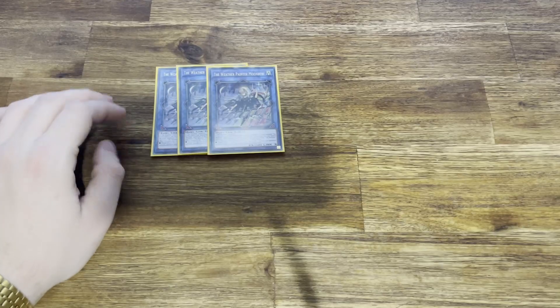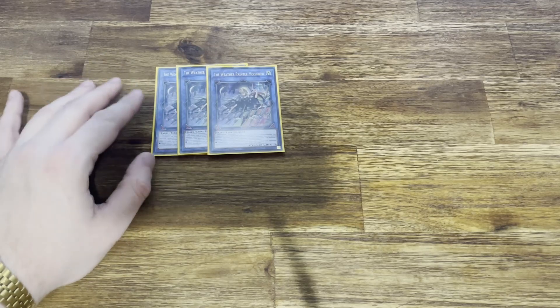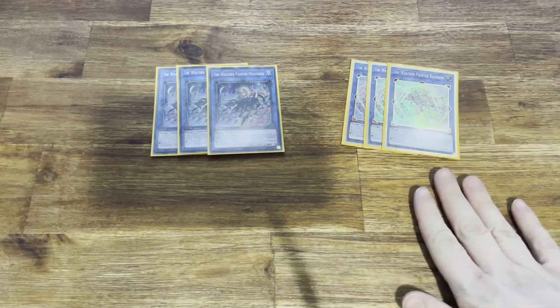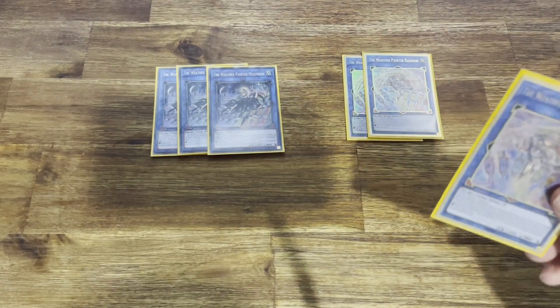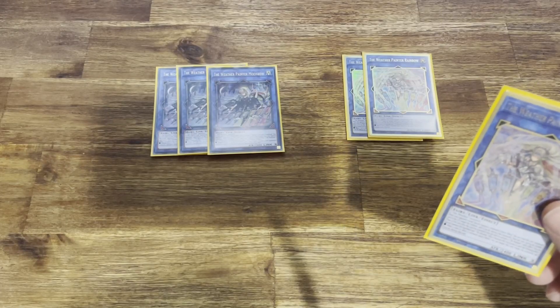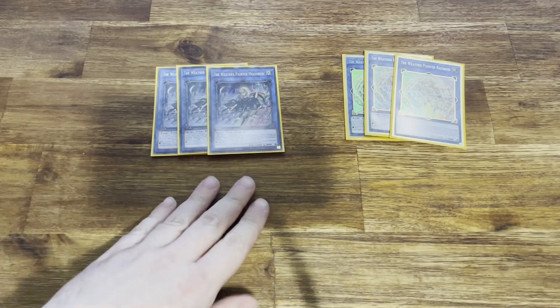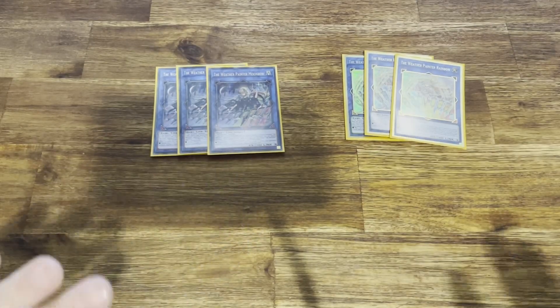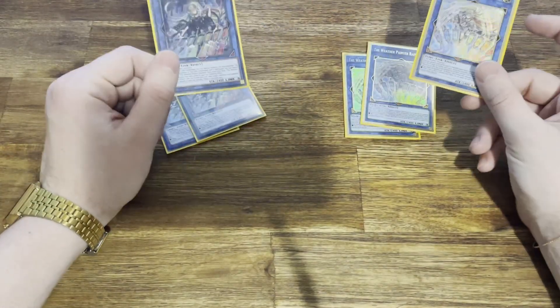Moonbow has a third effect — remember what I was saying about cards with three effects? So good. When Moonbow is destroyed by battle or card effects, it special summons Rainbow. Rainbow is really, really good — it's an omni negate. When your opponent would special summon, you can negate it, and when they activate a card effect, you can negate it. And similarly to the way canvas cards give effects above, the extra deck links give them below to whatever they point to. Whether I want to go into negates or just stuns — that's my whole extra deck running pure. These two link threes are very, very strong, versatile, and capable.